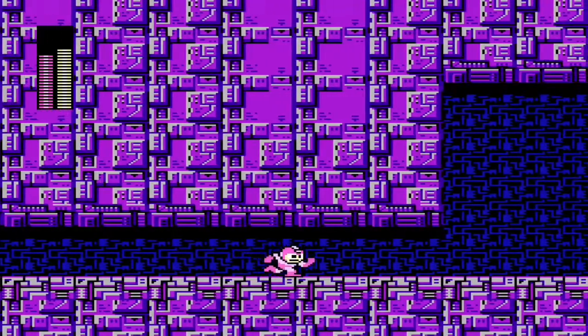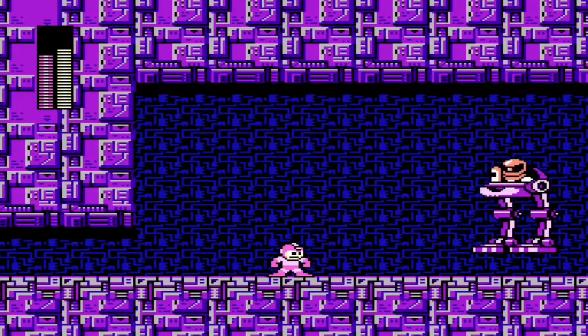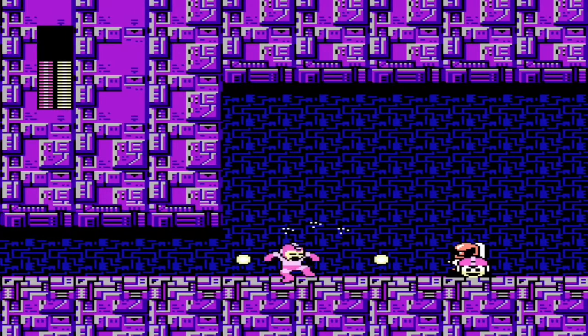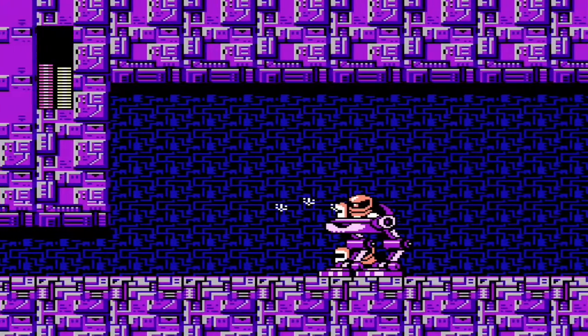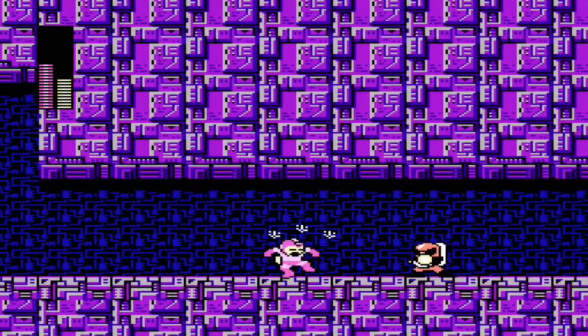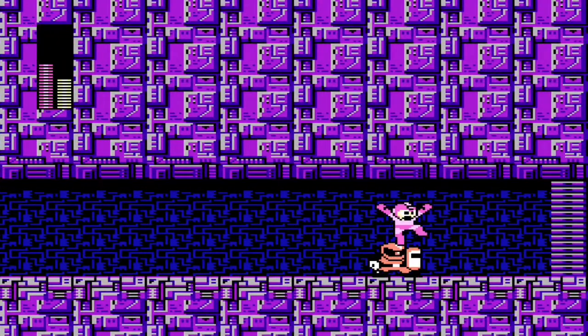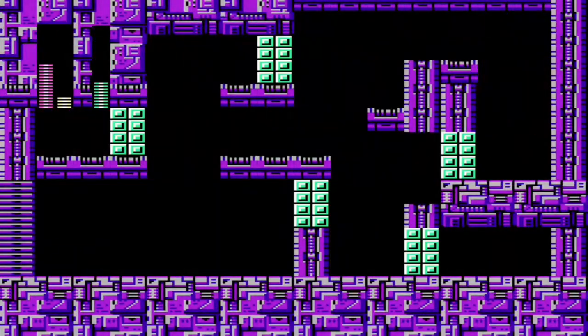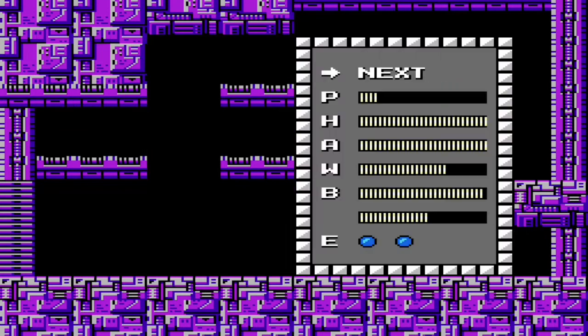Coming up in the next room is the Boo Beam Trap — a series of turrets that shoot at you every few seconds. There's only one weapon that works on them and it's the crash bomb, but you have to have full crash bomb energy and be very precise in how you use them. If you mess up once you're screwed because nothing else will hurt it — you must use crash bombs. So enjoy this slugfest.